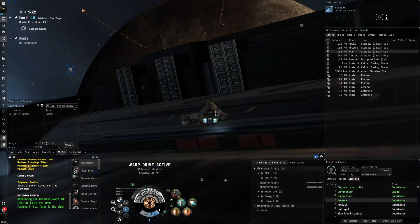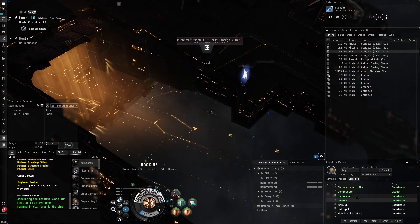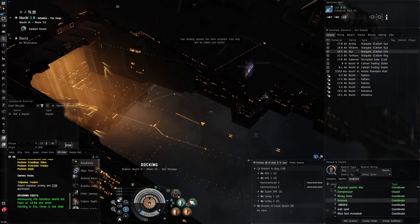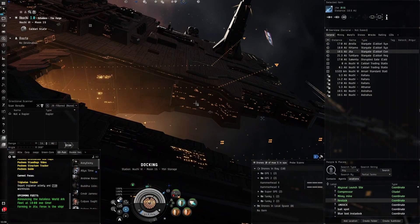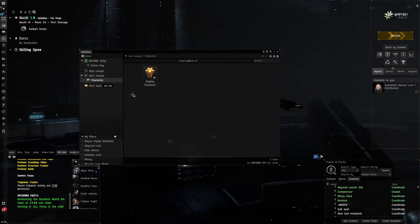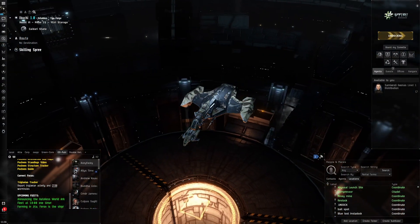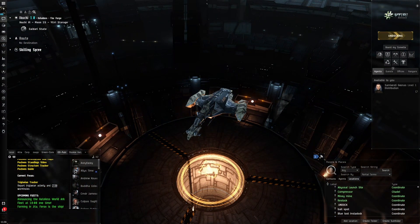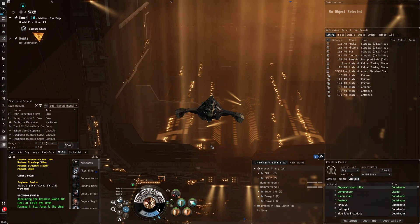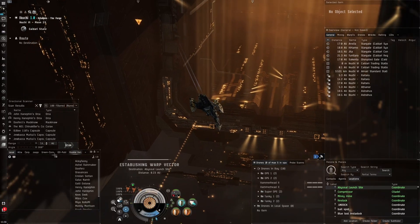This is actually the same station on the test server that I have stuff in - we are on Tranquility as you can see, people all over the place. It's a fun little station that gives me a lot of memories from all the tests I've done here. We've got some filaments - some firestorms ready to go. We can undock, head to the abyssal launch site, and just keep an eye on local for any cheeky gankers. No cheeky gankers nearby.